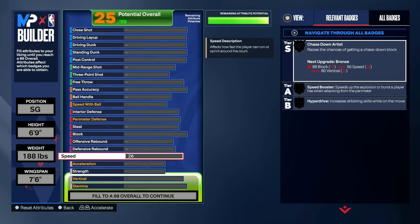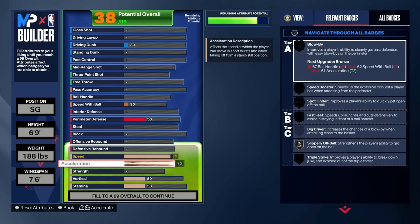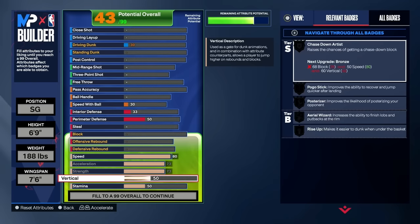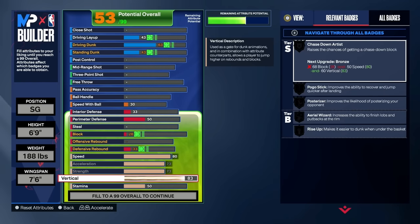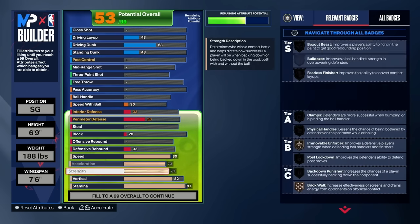First, let's break down the physicals. You're going to want to put speed all the way up to 80 — exactly 80. Acceleration, go ahead and max it out at 73. Put your strength all the way up to 73 as well — you get immovable forcer on the right, and that badge is crazy. For vertical, put that all the way up to 82 and stop it there. And your stamina, put that all the way up to 97. Make sure you copy these stats exactly for the demigod build.